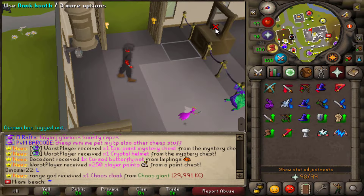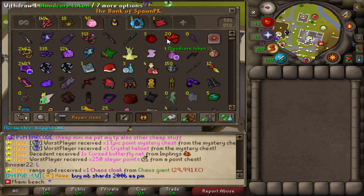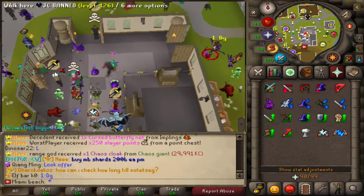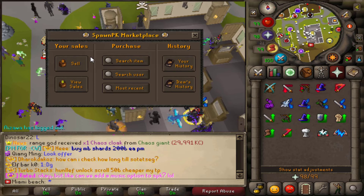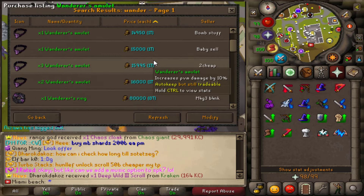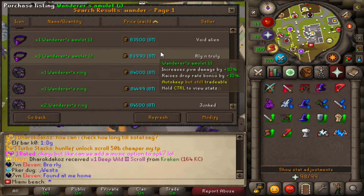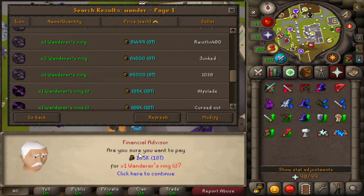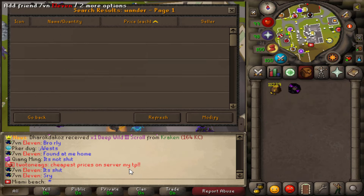Alright boys, let's go ahead and start today's video off really big. I sold everything — everything you could probably think of — to get this last upgrade before we really start grinding out these bonds. This is the last thing I could possibly ever want for PvM items. It might be something new but I need it. It's 18.5 trill — that's gonna hurt my soul.